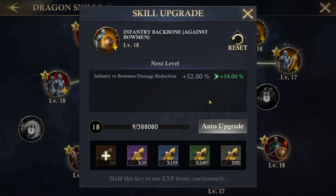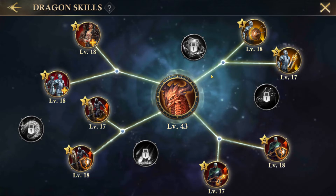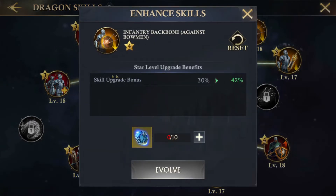One important note: if you can upgrade your dragon lair, always do so before upgrading skills. Every level decreases the cost of dragon EXP by 0.5%, and it will save you some EXP in the long run.